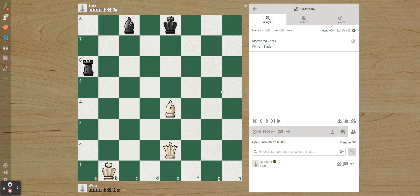A discovered check is when you move the piece in front of the piece that's going to give the check. The queen would be giving check, but there's a bishop blocking it. So if we move the bishop, it's check. That's the basic concept of a discovered check — it's called that because you've discovered there is a check.